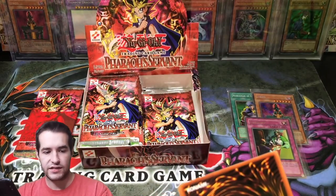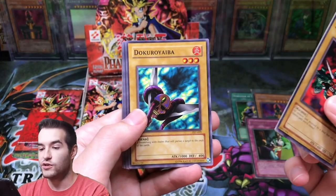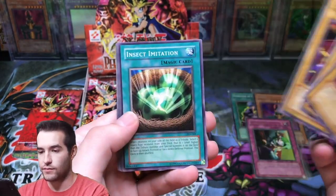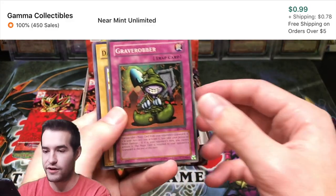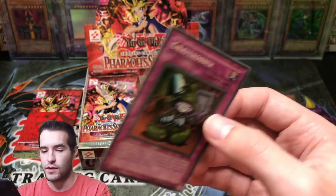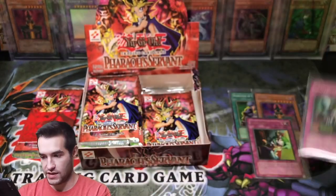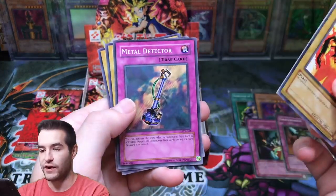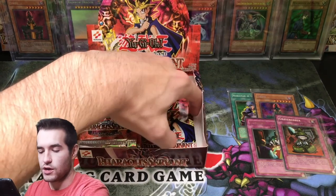It still looks really good — at least the damage isn't on the foil, I guess. Oni Tank T-34, Dokuro Yaiba, Dark Bat, Insect Imitation. We've got a Grave Robber Super Rare. So already four foils — that is pretty awesome. A Grave Robber, that's really cool. Dark Fire Soldier, Flying Kamikiri, and Greedo. Greedo — Star Wars!